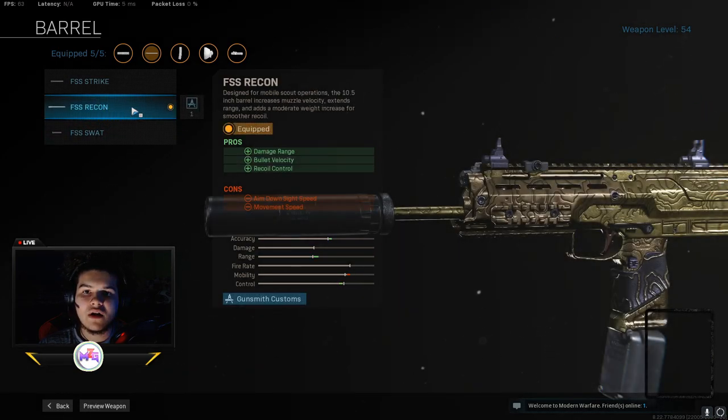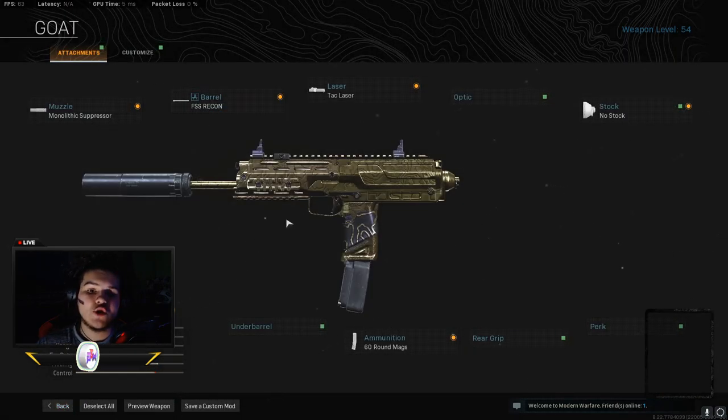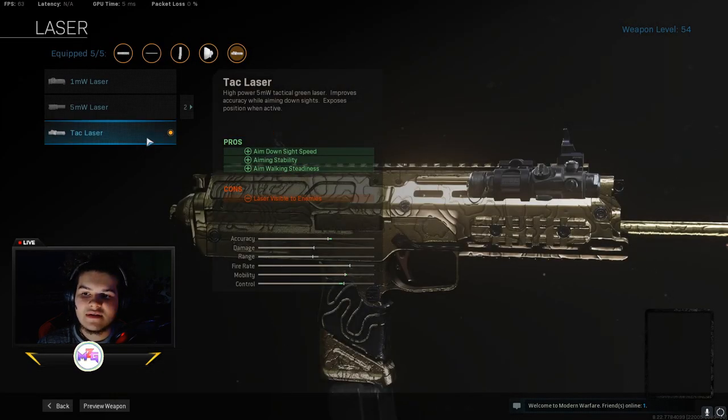The FSS Recon also gives you recoil control. To me this gun has no recoil — it's smooth and has a crazy amount of damage. Always have the TAC Laser on this gun — it gives you aim down sight speed so you aim really quick, aim stability, and aiming walking steadiness. One downside is enemies can see the laser, but it's okay.